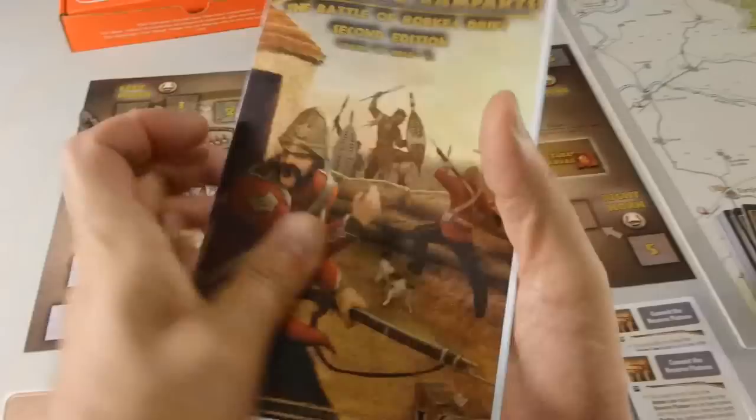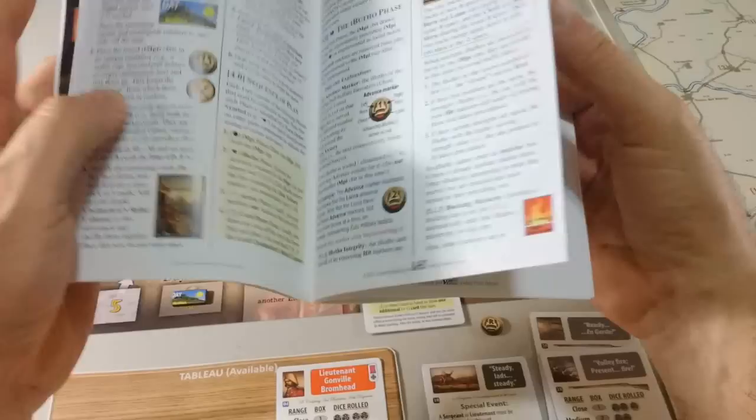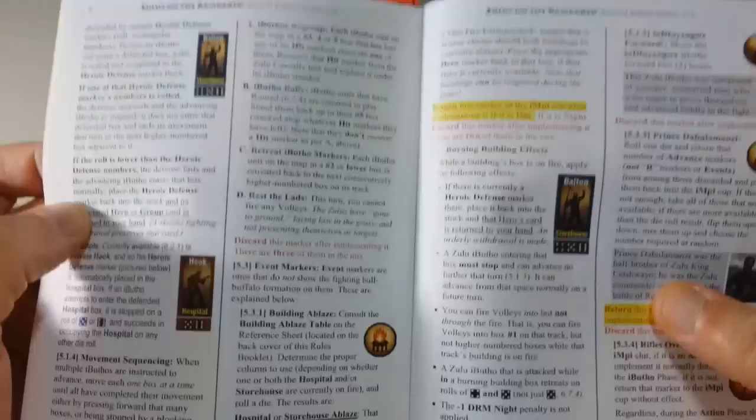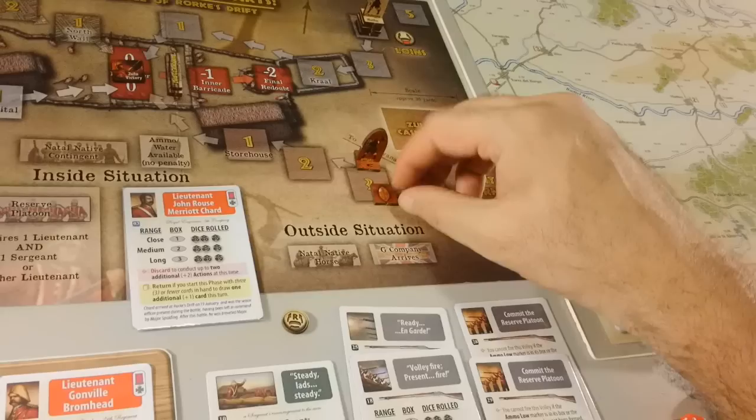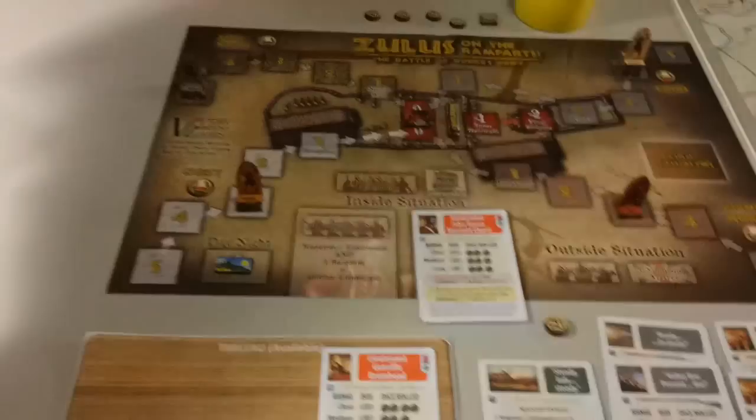So now we go to the next turn and another R. Now we're going to have some effects. Each Ibuto on the map on a 3, 4, or 5 box that has lost any hit markers recovers one. We have this one on three, so it recovers one hit marker. Nobody else lost any. There are none that are routed. We retreat any Ibuto on a 2 or lower box — that's not the case. The Zulus have gone to ground, we cannot fire upon them.